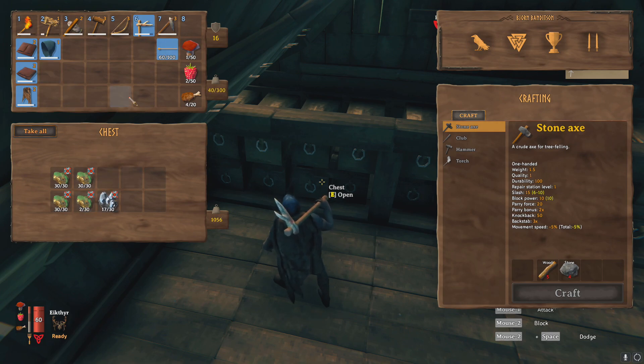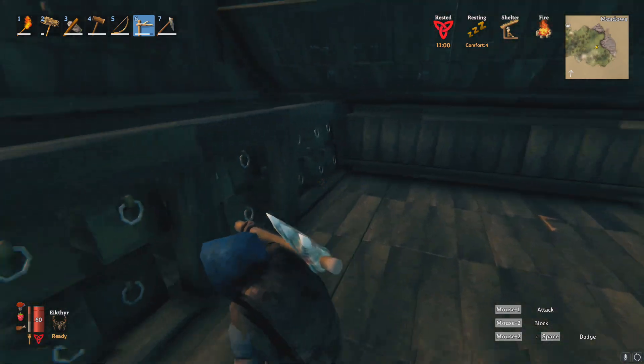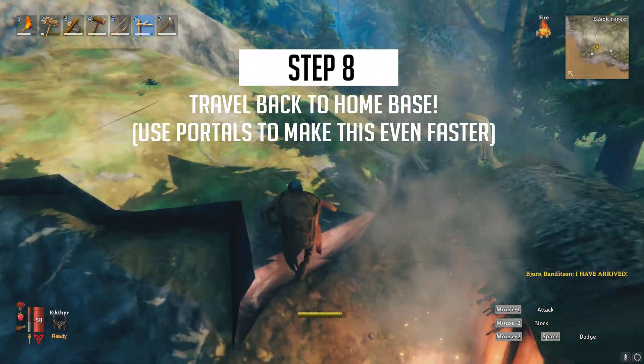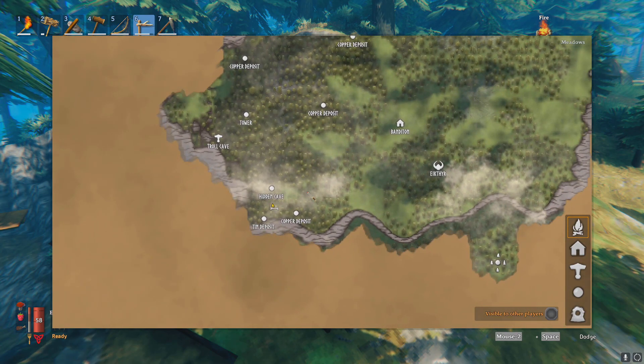If you have more materials that need to go back to the warehouse then repeat steps six and seven, but if not it's time to head back to your home base. At this point if you have access to portals you can put one down and head back to the home base that way, that will make your trip even quicker, but if not you're going to have to do the journey by foot. This is saving you from doing this journey multiple times which will save you time in the long run.